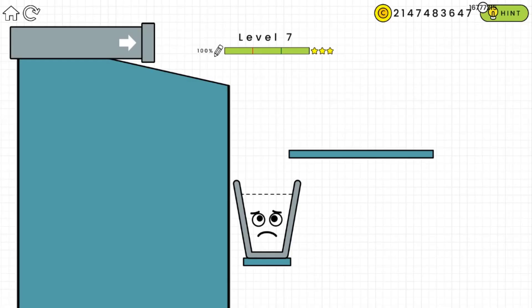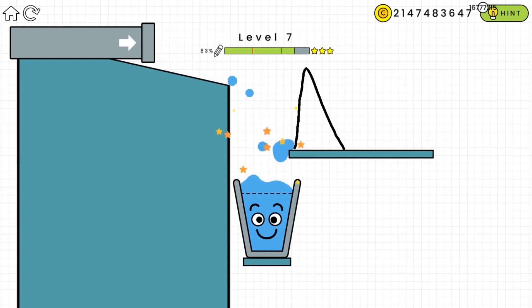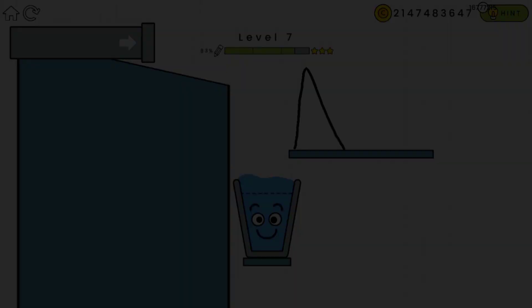On this level we have to stop the water from falling to the right side, so we're going to draw a triangle so the water bounces off into the glasses. That was a nice idea!